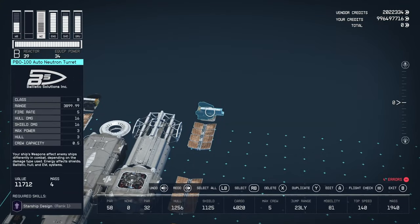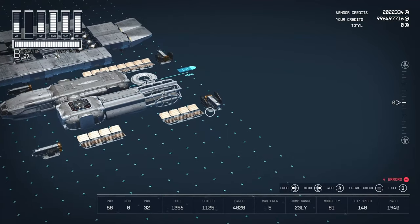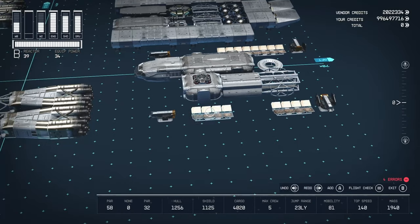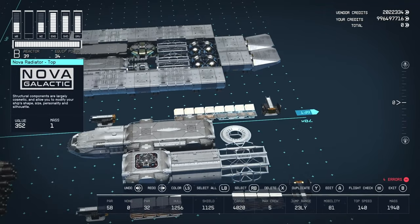On the back we have two PB-100 auto-neutron turrets from Ballistic Solutions Incorporated — B-class, 3899.99 range, 5 fire rate, 16 hull and shield damage, 3 power. For the structural pieces we have those four equipment plates, a Nova Cowling 2LTM, a Nova Bracer, two Nova Radiators split apart, and two together.